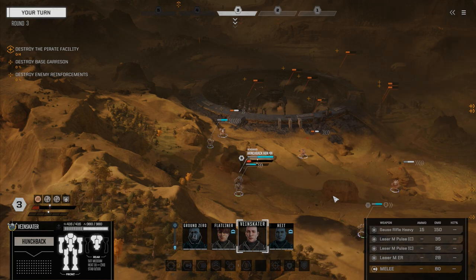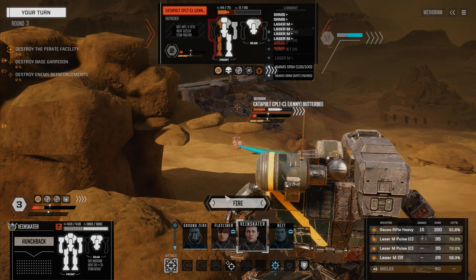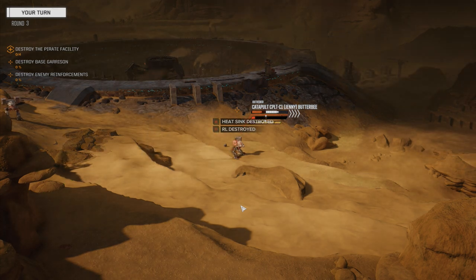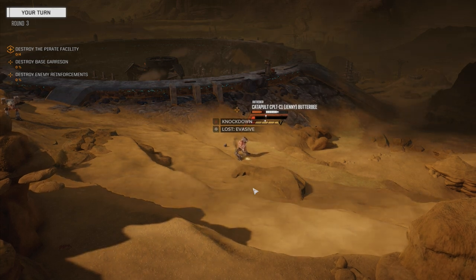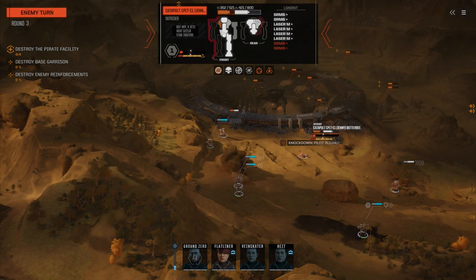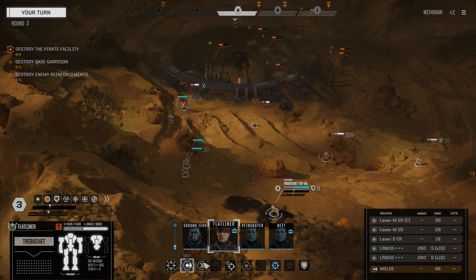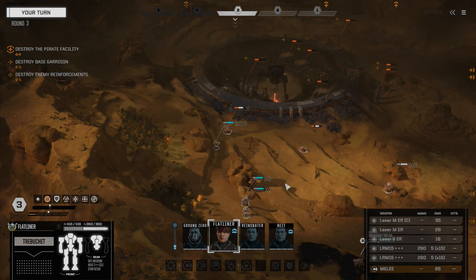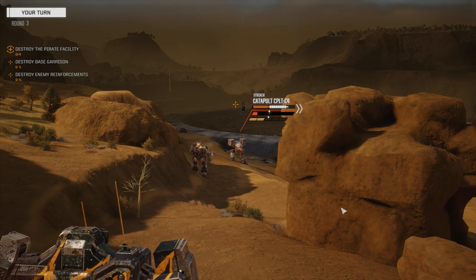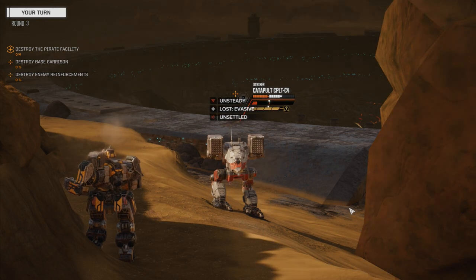Moving up here, turning our side. Firing down here — 61% chance. Better than the ER medium. Fire everything. We're being plagued by it again. We got a leg hit. Now, Jenny, do you have an XL engine? You don't. So we take the torso — it's not going to make that much difference. Flatliner is going to move up and sprint. We're going to unload everything on the second catapult. Looking for stability hits, also looking for head hits. Lots of stability damage — he's definitely going to need to walk away from us.